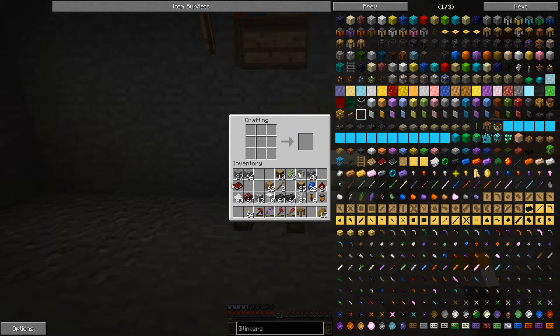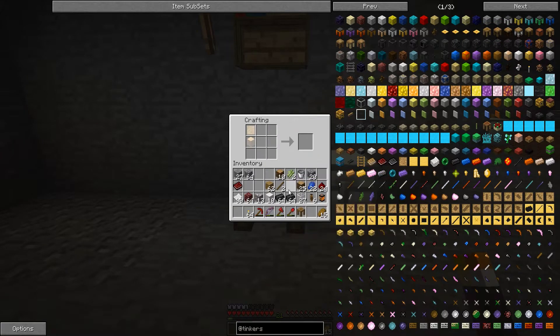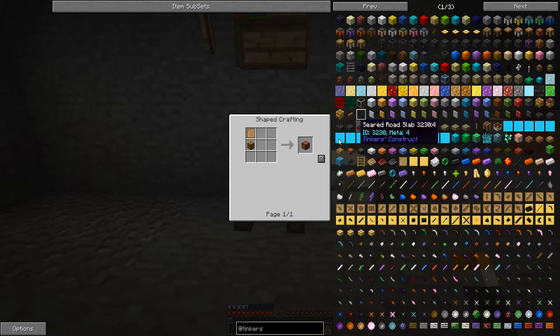The game is giving us a materials book, which I already have a bunch of. So I'm not too worried about that. Next, we need a part builder — we are going to make this plain part builder. So we're going to need another blank pattern, and then a crafting table. And we have ourselves a part builder. We will also need a pattern chest.